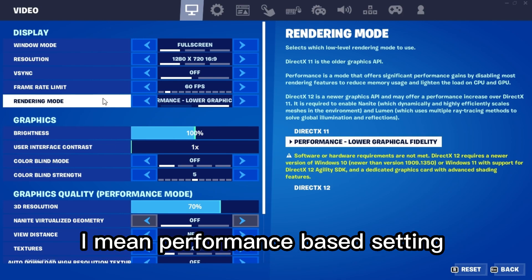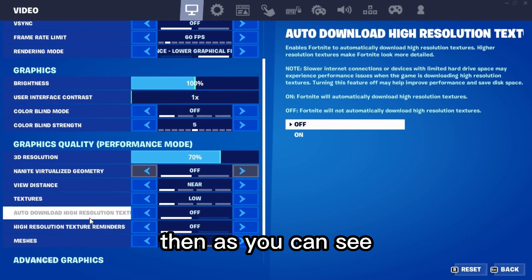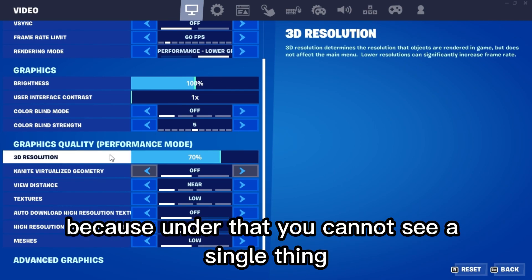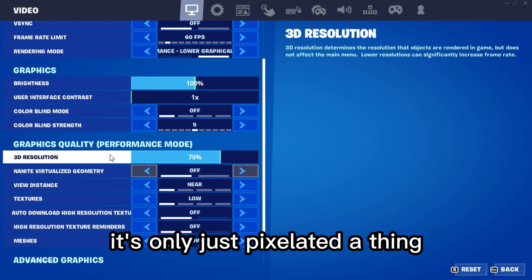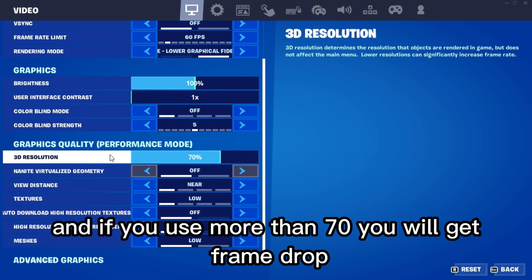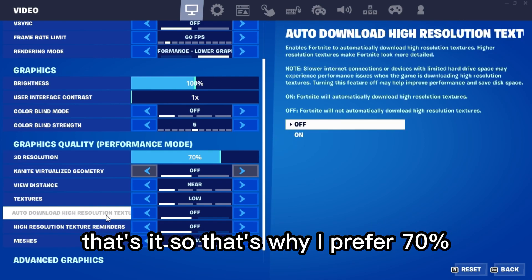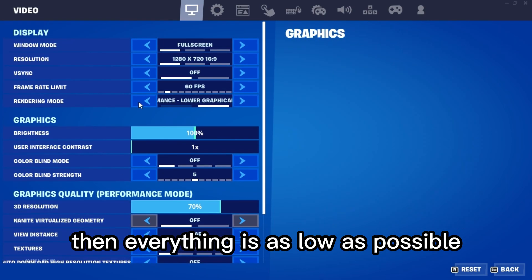The rendering mode is obviously the lower graphics setting — the performance-based setting. I'm using 70% as my 3D resolution because under that you cannot see anything clearly, and if you use more than 70% you will get frame drops. That's why I prefer 70%.